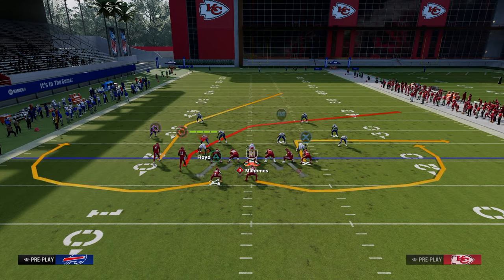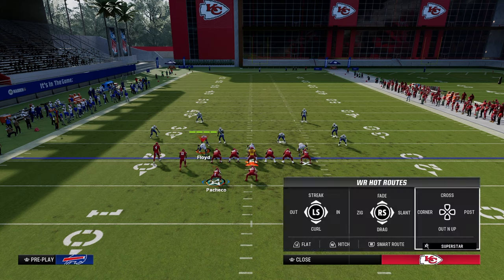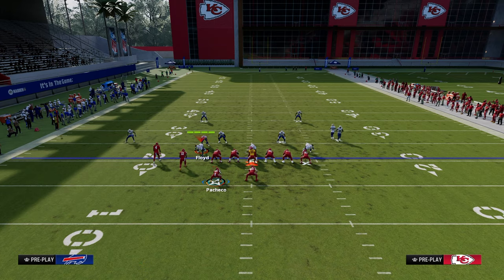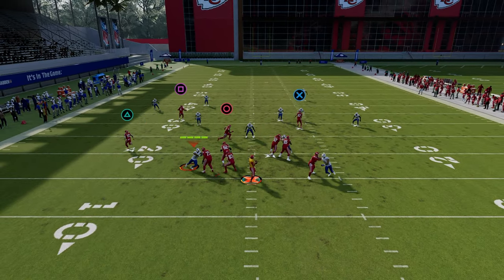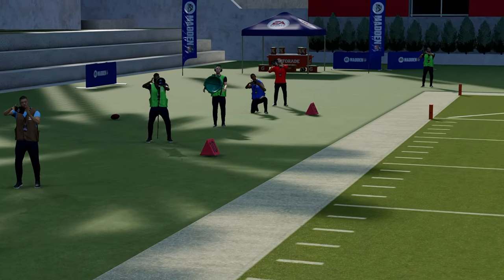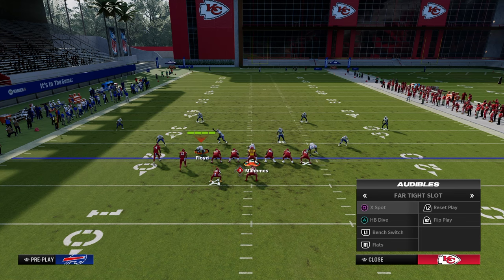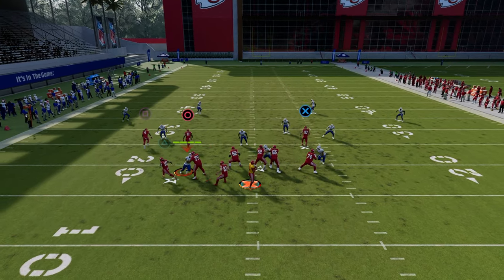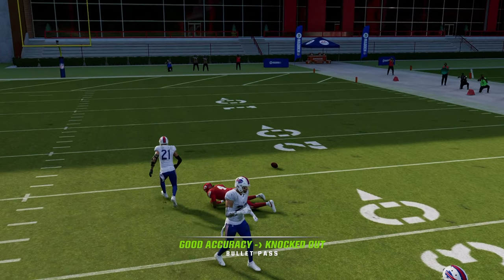Another thing I like is if you go back to the Flats play, utilize the wheel route and the post. Against cover two, you see how that post kind of opens and pulls that safety inside, and then you can throw in behind it. If you're truly trying to manipulate cover two, Flats is probably the best play for you. You can do things like streak, wheel, post — a super vertical attack. If you wait on this post, sometimes you can hit it a little bit better because you wait for that tight end to really pull that deep half.